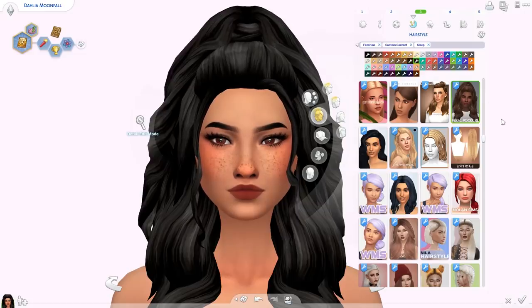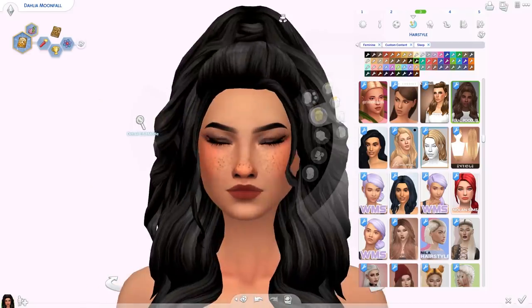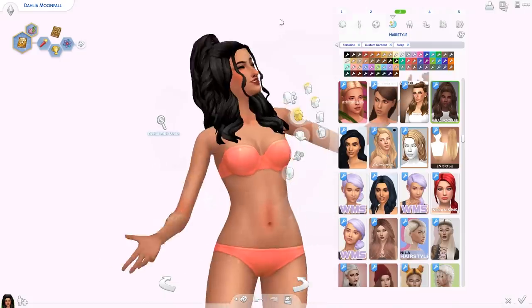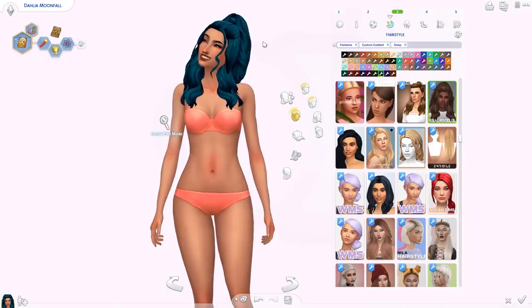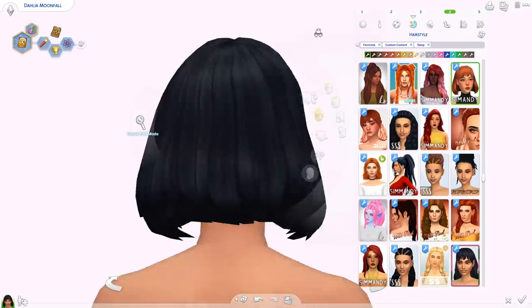This hair is the Julia hair by Feral Poodles — it comes in a different version with french braids. It's definitely a showstopper — oh my god, it looks so good — and you've got so many different color options too. This is the Domino hair by Simon D, who is one of my favorite hair CC creators. It's a shorter one with different bangs.